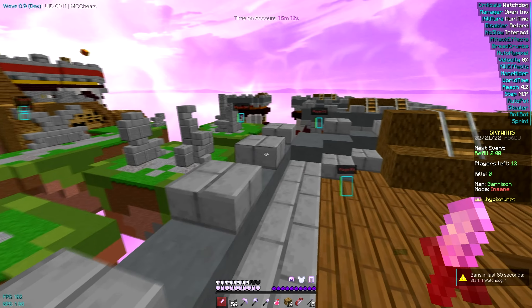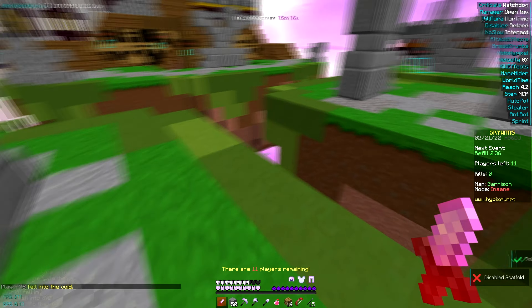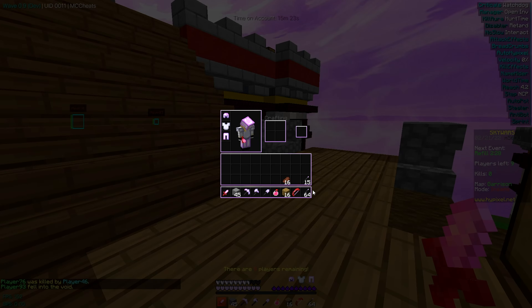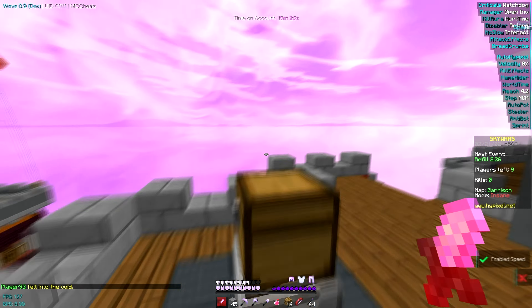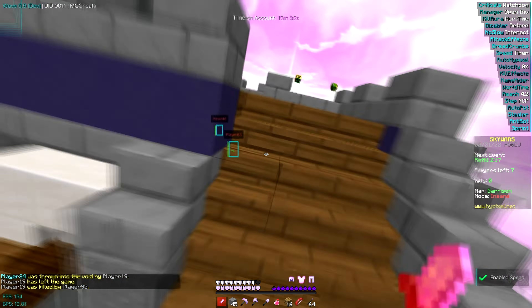The FPS optimization is actually insane. I'm not showing it off very well right now because I'm only getting like 190, but there have been times where I've been getting like 300, and in Limbo I actually get 700, which is incredibly good for a cheat client. I don't know why now that I've brought it up my FPS is just being kind of donkey, but trust me it is great compared to some other clients.